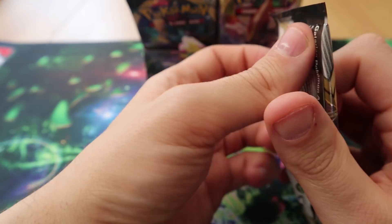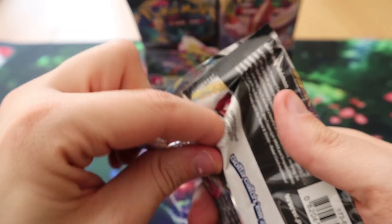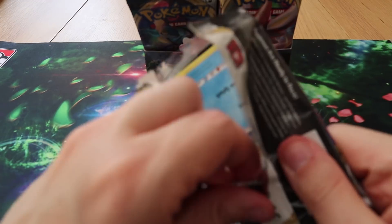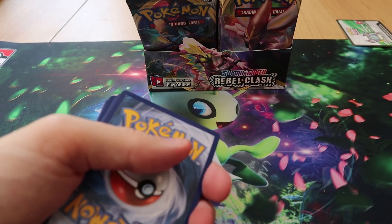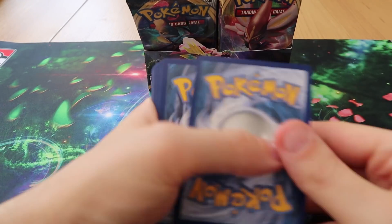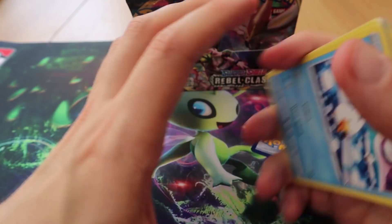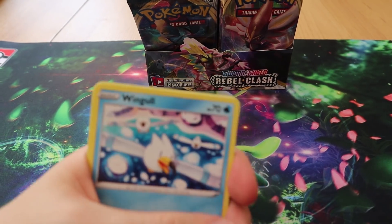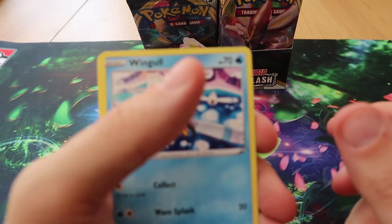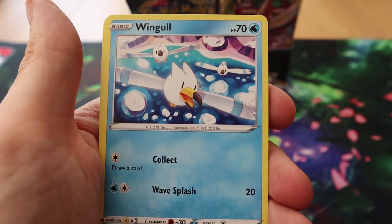Marty is very kindly sorting the cards out so I can put them in folders. We actually got our folders straight away today — not often we get the folder on the same basis. I opened an ETB earlier and got a Full Art Cinderace V and a standard Cinderace V and a Full Art Phalanx V.